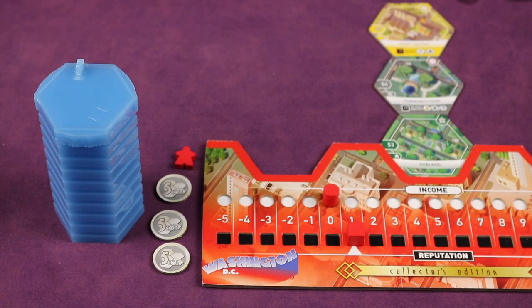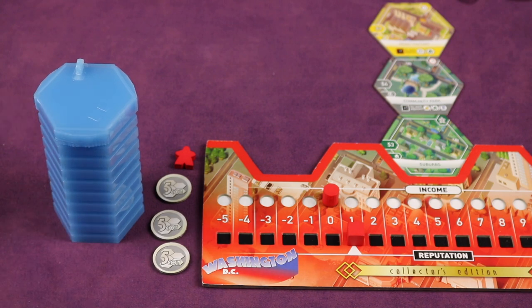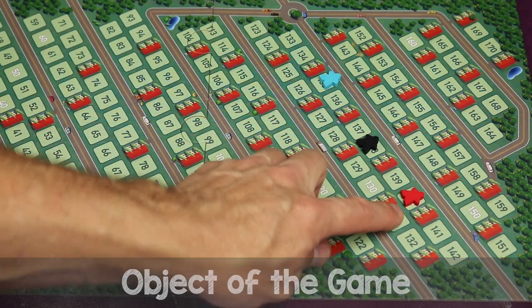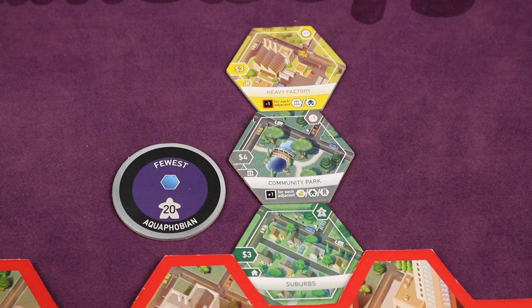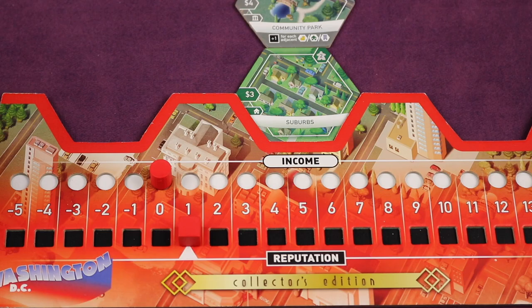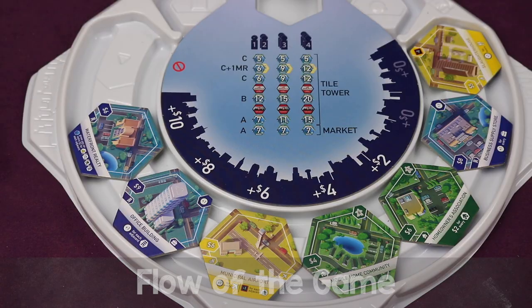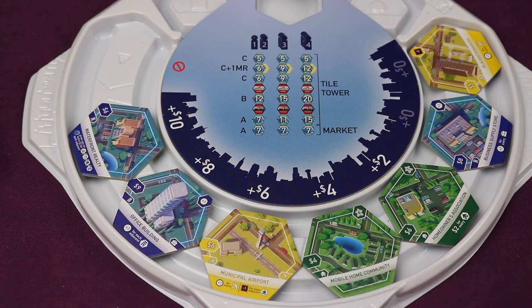Finally, randomly select the start player and give them the giant tower to denote that. The object of the game is to gain population so you have the highest population at the end. You'll gain population by placing tiles in your borough, accomplishing private and public goals, and each turn getting population based on where your reputation is. The game is played over multiple rounds, and each round each player takes a turn in clockwise order going through four phases.